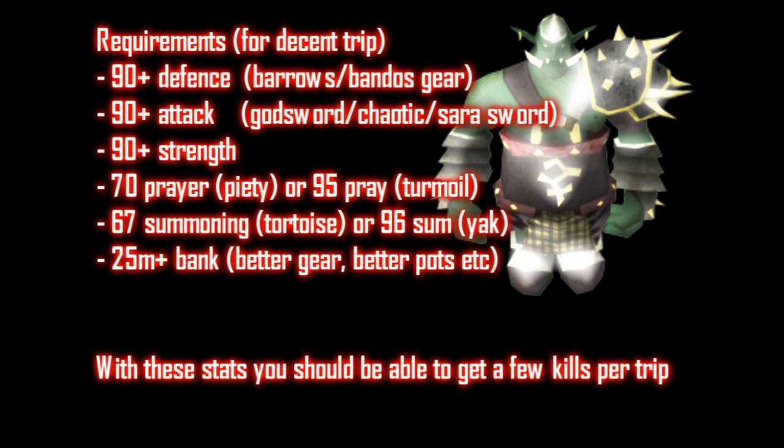The recommended requirements are 90 plus in each combat stat, 70 plus prayer for Piety, or 95 plus prayer for Turmoil. You'll need 67 Summoning for a tortoise, or 96 Summoning for a yak. You should also have at least 25 million coins so you can get decent gear and a decent amount of kills per trip.